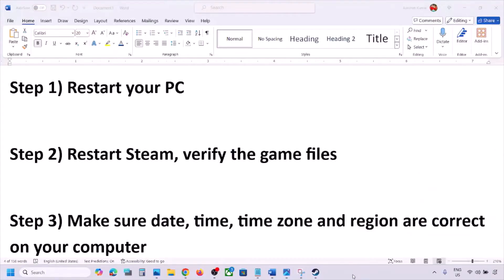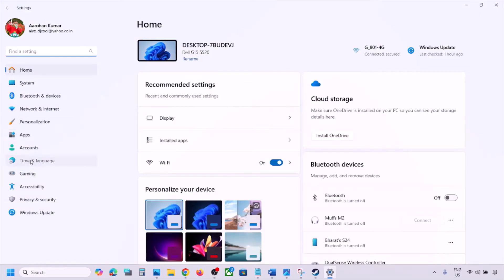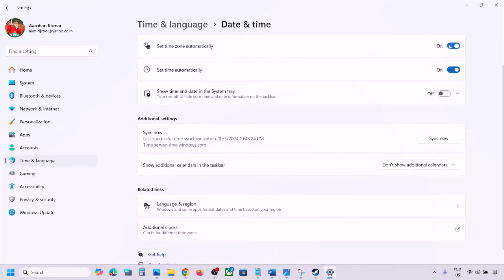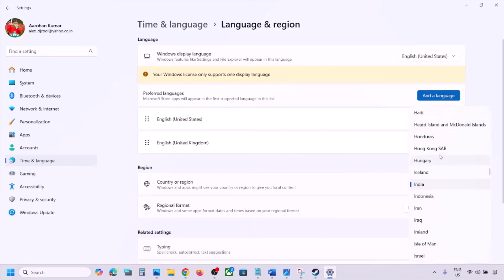The next step is to make sure date, time, time zone, and region are correct. Open Windows Settings, go to Time & Language, then Date & Time. Make sure Set Time Zone Automatically and Set Time Automatically are both turned on. Scroll down and click Sync Now. Then go to Language & Region and make sure your correct country is selected.